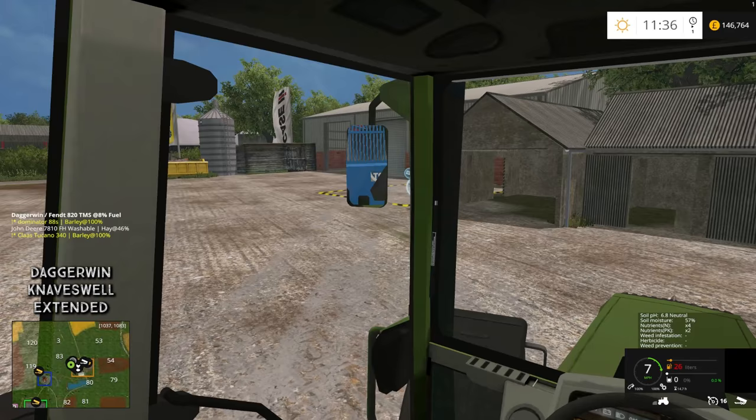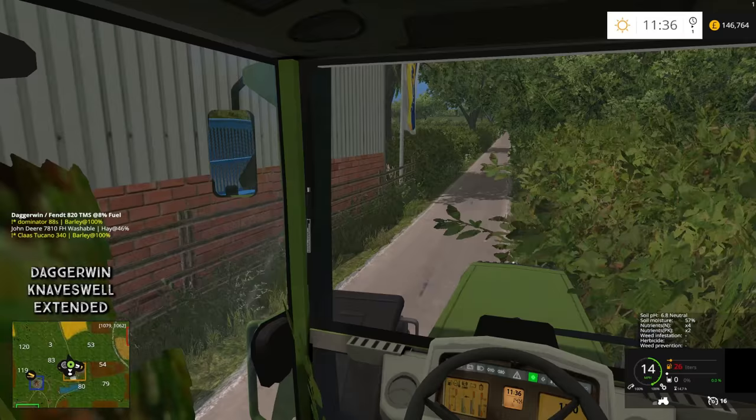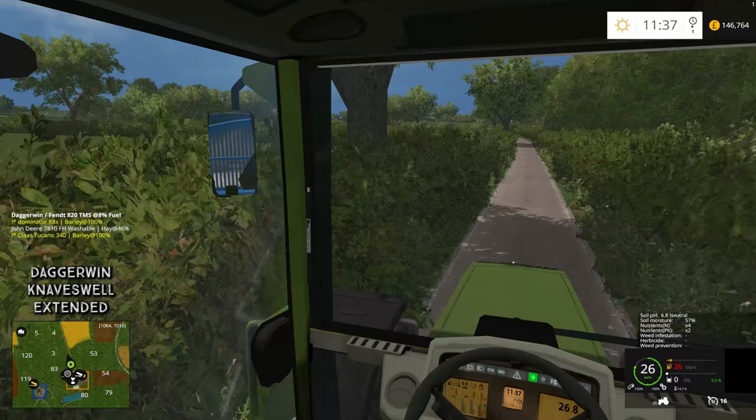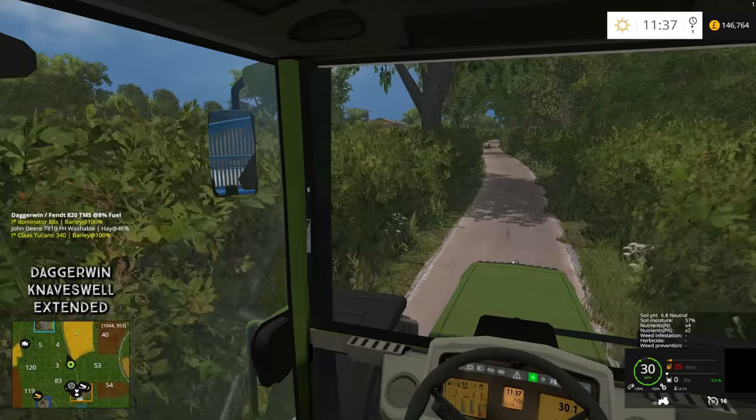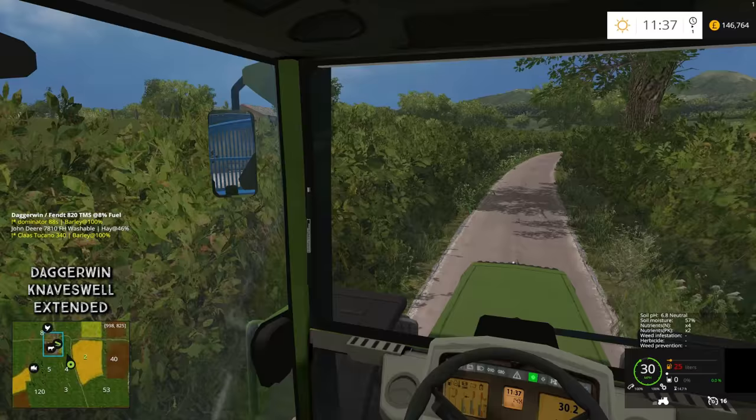The grain dryer is a function on this map. We're about to run out of diesel. Basically you can dry your grain and get more money for it. To do that you need to get the ingredients - I believe it's fuel and straw. So we're going to bale a certain percentage of the field, probably about 40 to 50%, because we don't need heaps of bales, just a few.